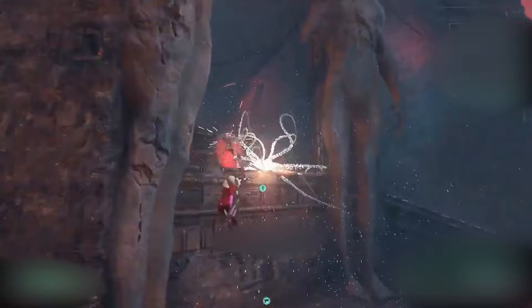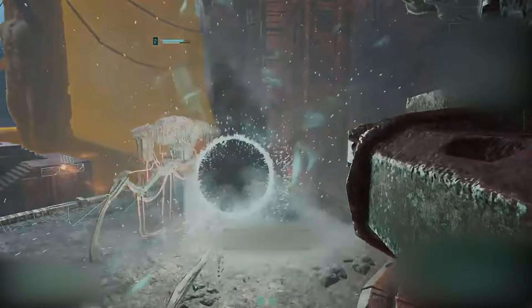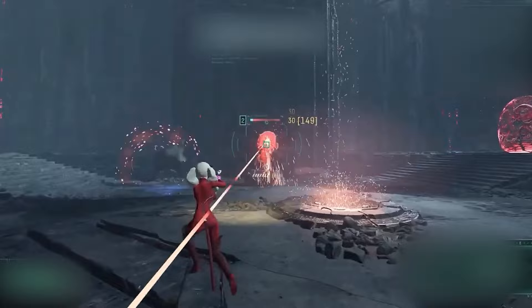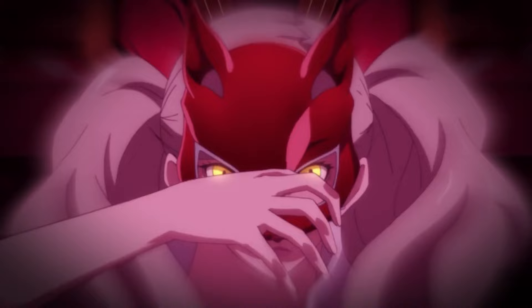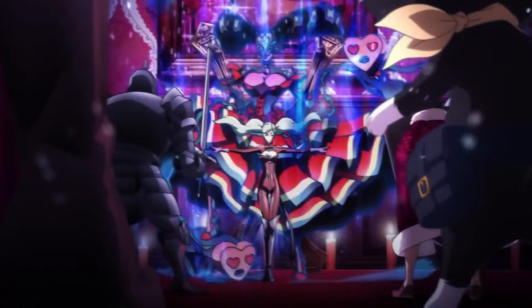There's one cantrip we're also going to grab that will basically replace Ann's ability to use a submachine gun in the game, and that's Eldritch Blast. It's plenty of blasting with a firearm, and as you level up you can fire more and more blasts out of it, as if you're essentially using a submachine gun. Also at first level of Warlock you get Dark One's Blessing, so when you reduce a hostile creature to zero hit points you gain temporary hit points equal to your Charisma modifier plus your Warlock level.